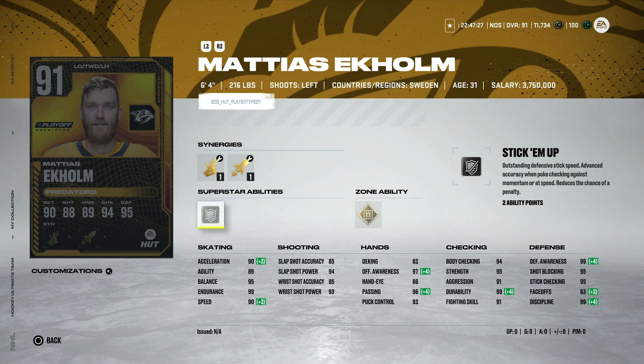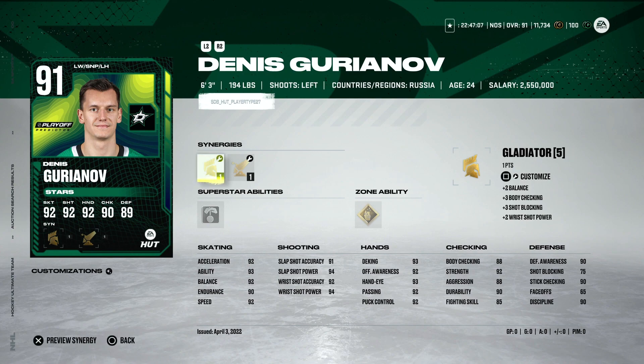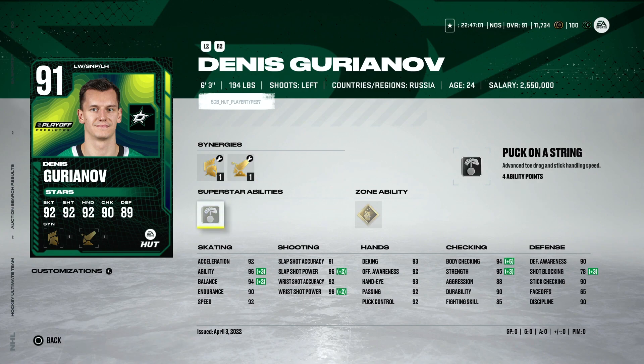The second wild card spot in the West goes to the Dallas Stars, with Dennis Guryanov as their rep — a big left-handed winger who'd be a great 98 overall card. The problem is Vegas is only one point back of Dallas, though Dallas does have three games in hand. I'd be blown away if Vegas misses the playoffs, and Winnipeg is about five points back. I just have a weird feeling about Vegas catching Dallas — we'll have to wait and see.